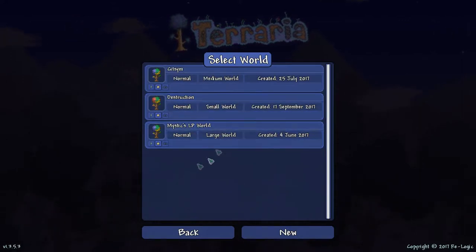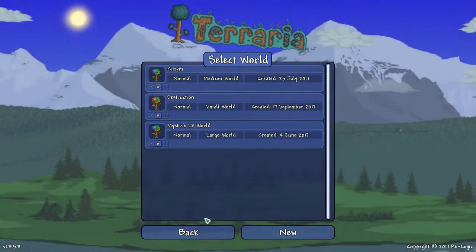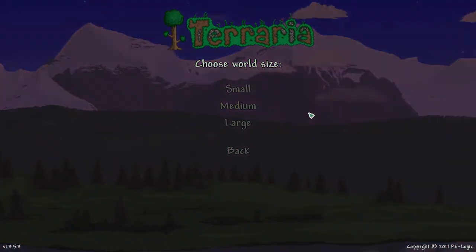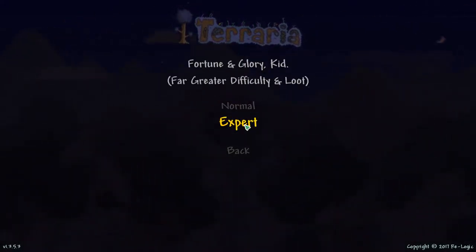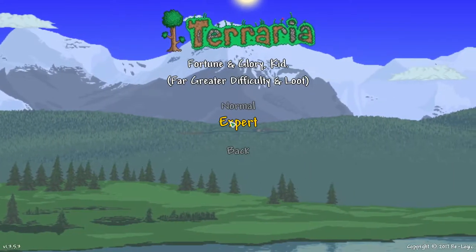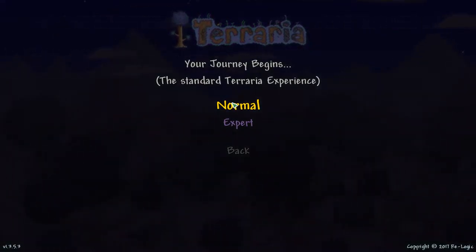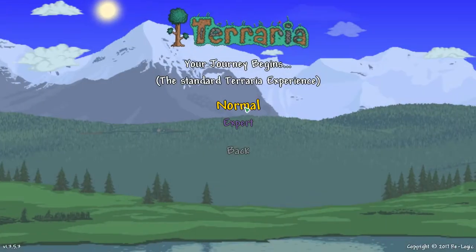I have three worlds as you can see. To get here you click on that, and you can either click play or double click — two ways of doing it. Once you're in here, click new. Now you can choose whatever world size you want — I'm going to go for small. Expert mode makes it a lot harder, as it says, but there's also better loot, so it's rewarding you for putting the difficulty up. I wouldn't recommend it if you're a beginner — just go with normal mode. I've played hundreds of hours and I struggle with expert mode.